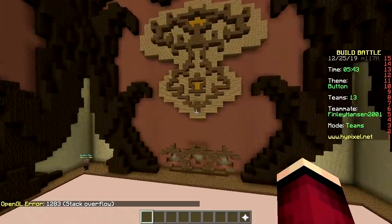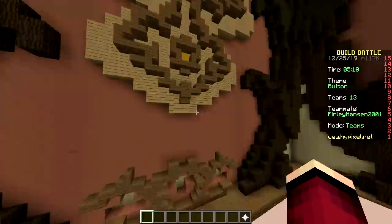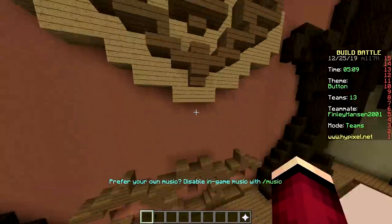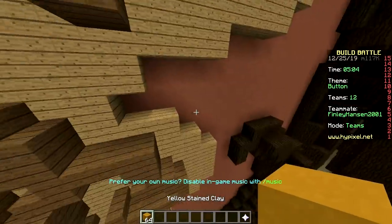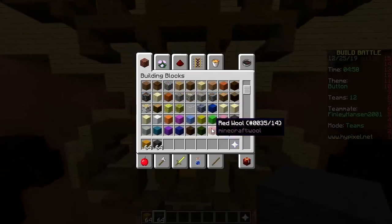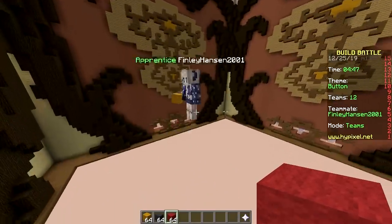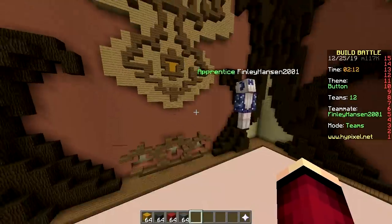I say we make a button on the wall - a big red button - and when you press it you hear the sound 'hello.' Right here we're going to have a square, yellow stained clay. Then in the middle we'll have a gray wall sticking out, and out of that comes the red wall - the actual button. Maybe we can put a wall behind it if we have enough time. I got all the items in my hotbar.